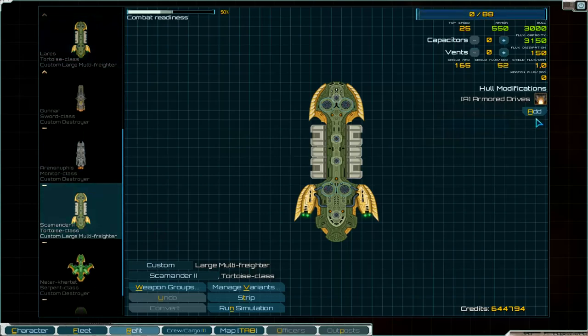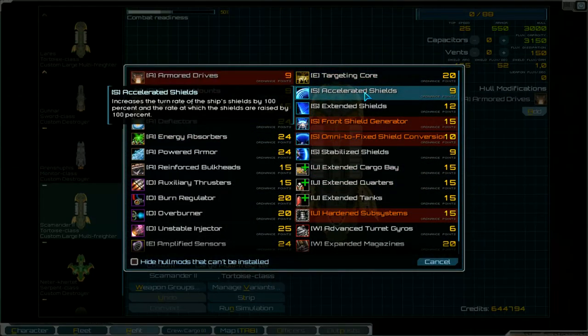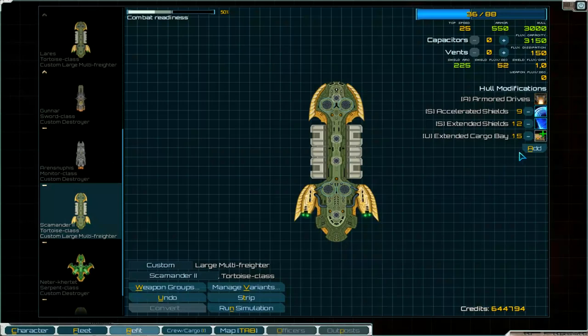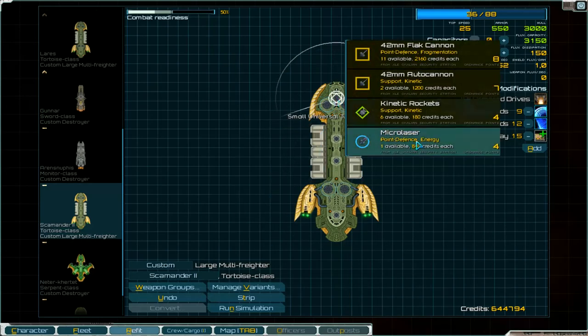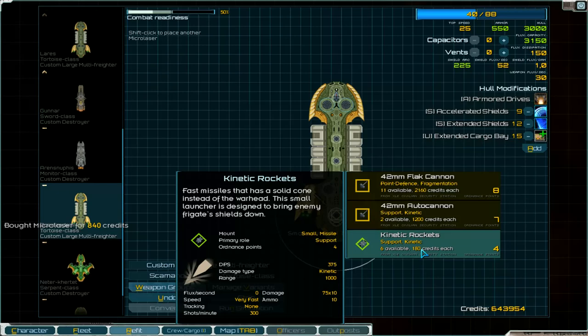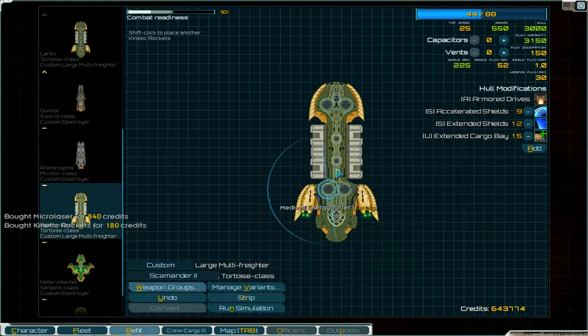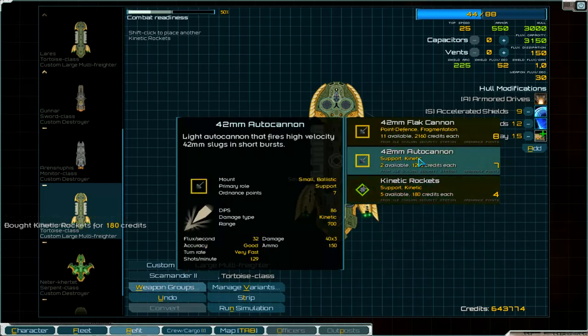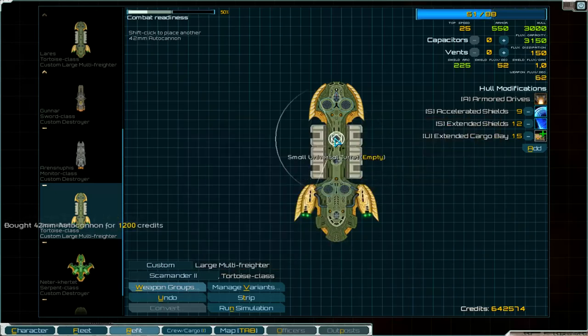We can fit this one here - cargo bay over there. The rest of the points are for weapons: micro laser in the front, and kinetic rocket saw in the back. Here in the center, kinetic rocket saw as well.